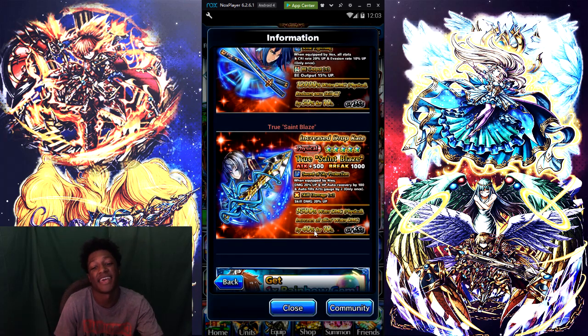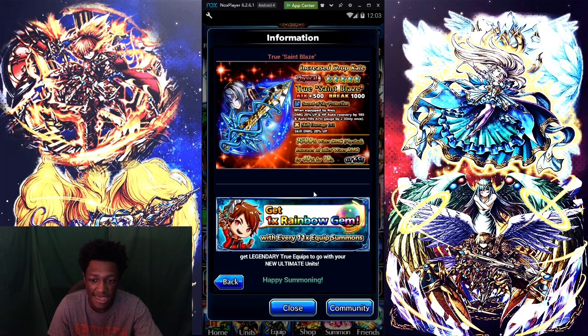We're going to Niles right here — St. Blaze. This is Niles's true equip and his attack is 500, break 1,000. Source of Sky Protection: when equipped, damage 20% up and HP auto recovery by 100 when auto fields are staged by 2, only once. Tired skill damage 20% up with 9.5K water damage physical, increases all allies water damage by 40% for 10 seconds with a CT of 65 seconds. You also get a rainbow gem every time you summon on this banner.